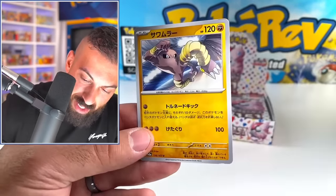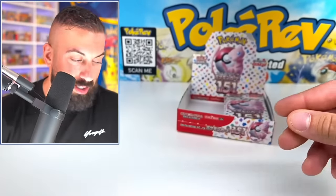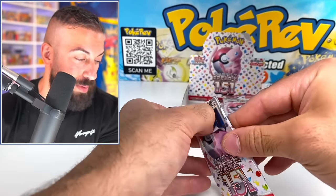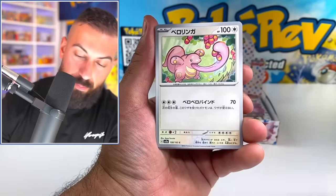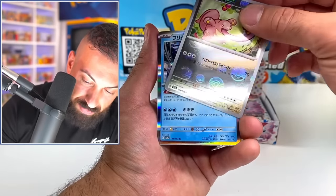Scyther and Hitmonlee. Stop it. These look too good, man. I hope they look that good in English. I know Pokemon does the EXs in English and they always make them not as nice and shiny and beautiful looking. We got Magikarp, Lickitung — Lickitung again as a reverse. Articuno. Oh my God. Slowbro, bro.